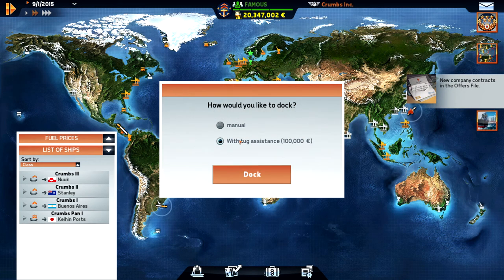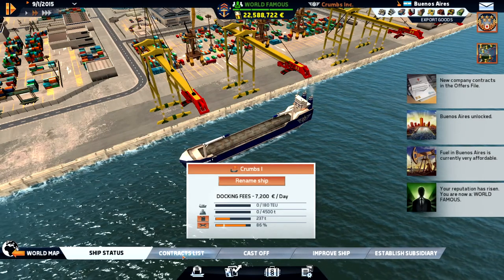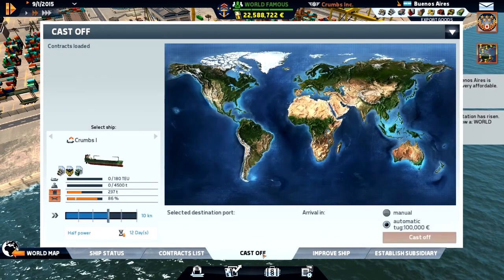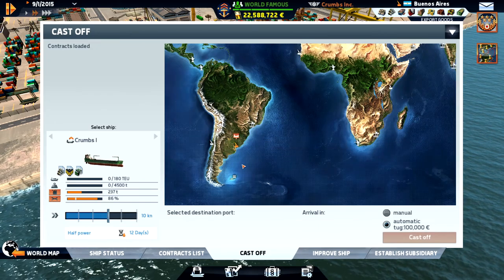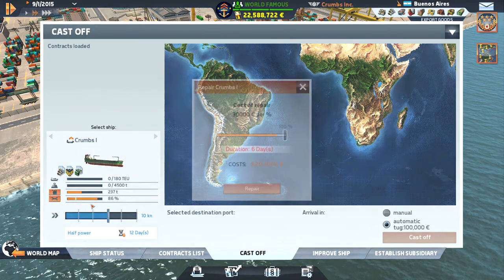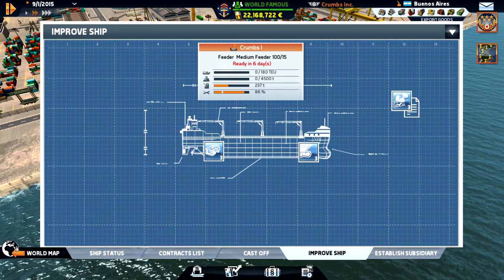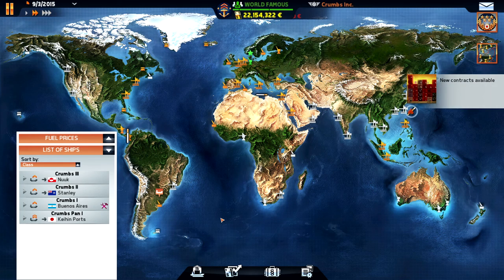We're in Buenos Aires. Let's see if we can get down - but this port isn't unlocked yet. So let's repair and wait for this ship to arrive at Stanley so we open up this port, and then I can sail down to that one with empty cargo.